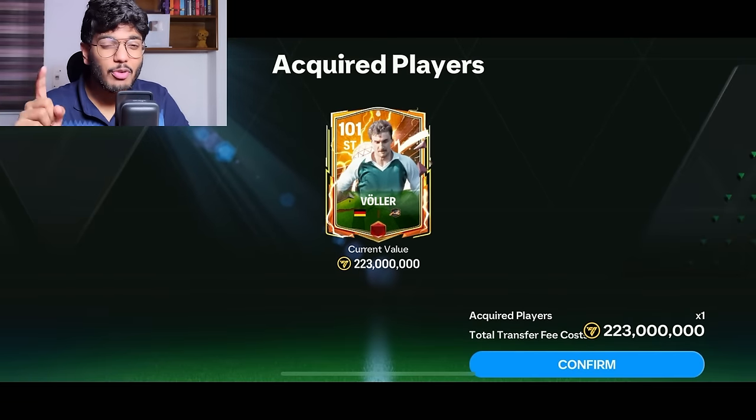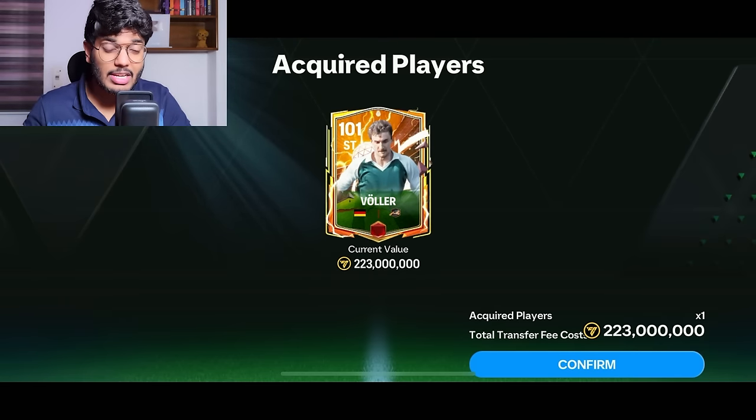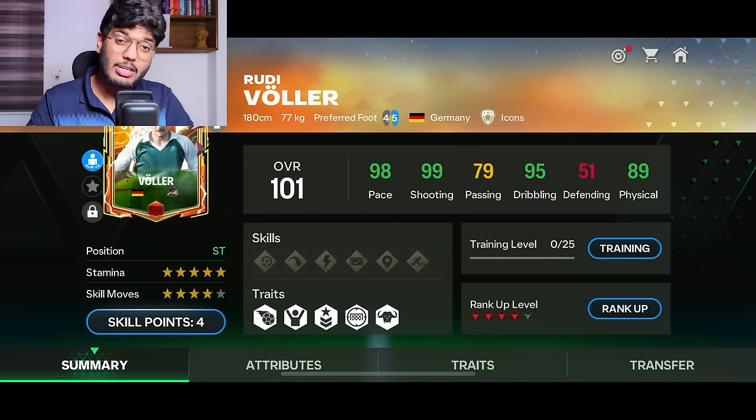The purchase of Rudy Waller is done. Also, we have a target OVR to hit — today's target is 92. I'm not supposed to use any ranked-up players; if I use any, I have to deduct the rating gained from rank-ups. Let's go put Rudy Waller in the striker position.